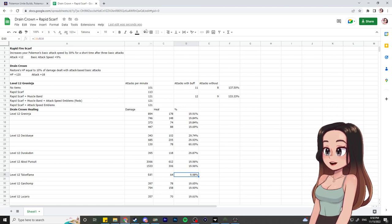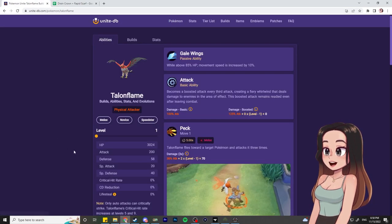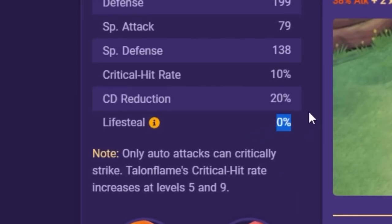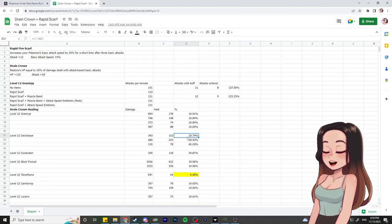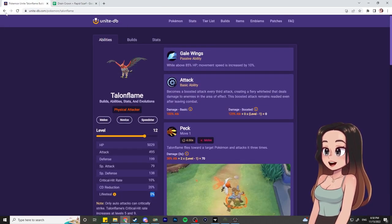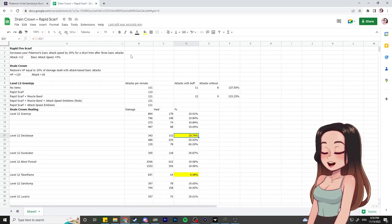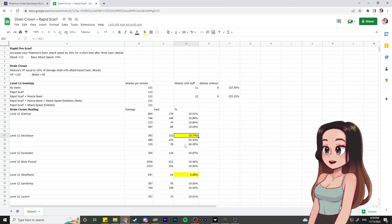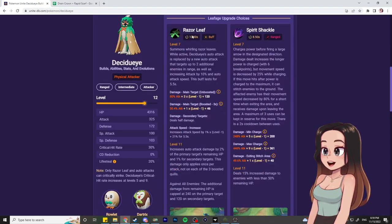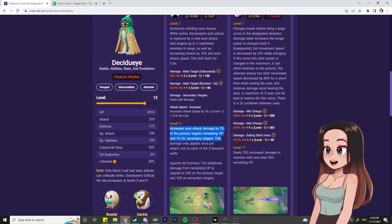With Talonflame, you can see it actually does 10% as the item says. I went onto Talonflame's UniteDB page and it says that at level 12, Talonflame's lifesteal is 0% — so it adds the 10% from the new item making it 10%. For Decidueye, the spreadsheet shows roughly 30%. Going to Decidueye's page at level 12, you can see Decidueye has a 20% lifesteal. So the item adds 10% to the lifesteal it already has — it's additive. The 60% result is likely because of Razor Leaf's mechanic of increased auto attack damage by 2% of the primary target's remaining health, though I have no idea if that's the reason.